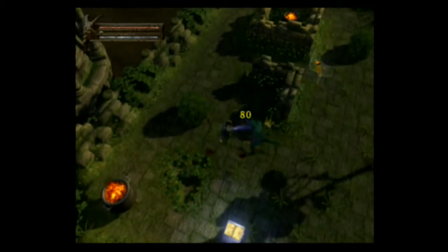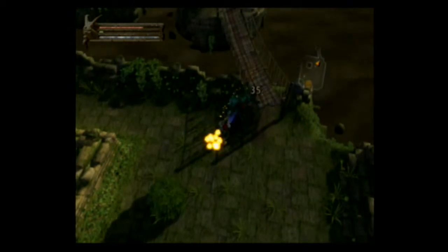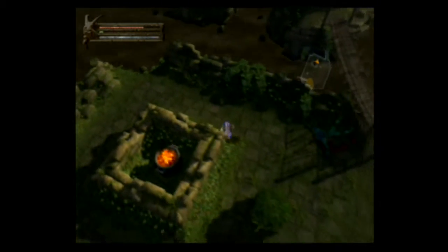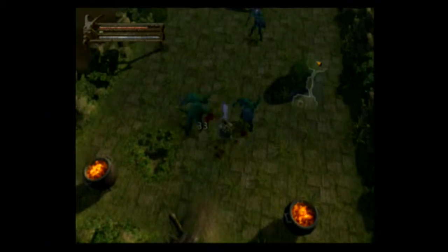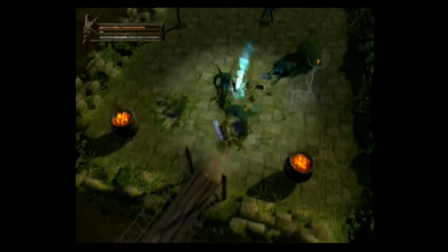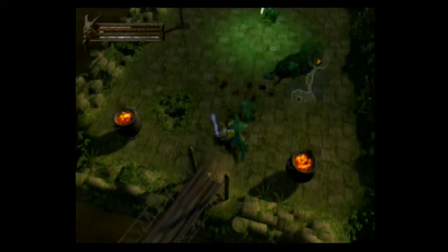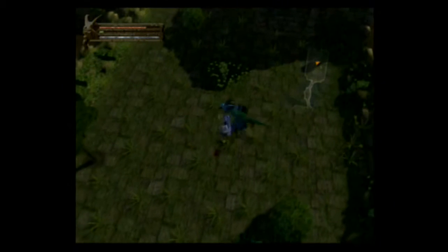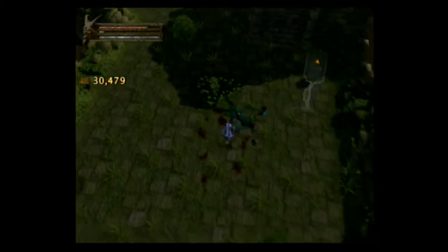Okay, this is better. The land is a lot smaller — I like it. All this money I'm getting... I hate these guys. Ooh, wooden shield plus two — totally useful. Okay, I can't go that way, so I do have to just go here. This is a nice little straight path instead of a big open area.